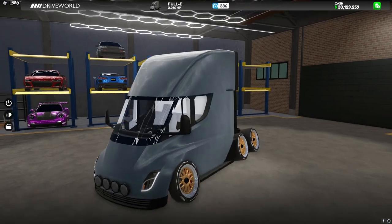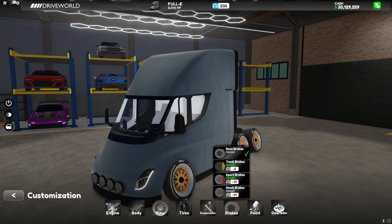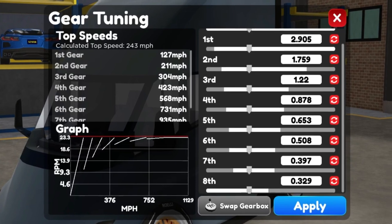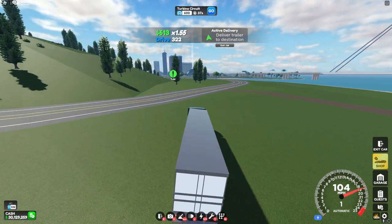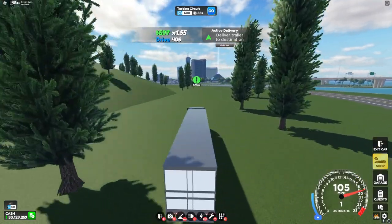Moving on to the Full E, I maxed everything in here — got race tires and race brakes, and an 8-speed in it. This truck is definitely slower, but it doesn't have the issue of oversteering or flipping over.